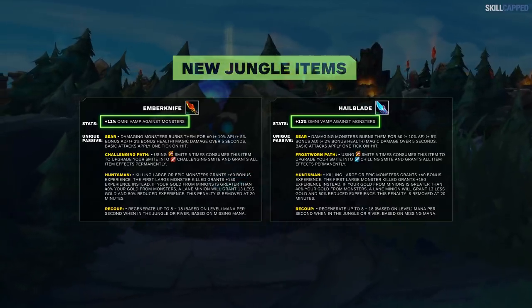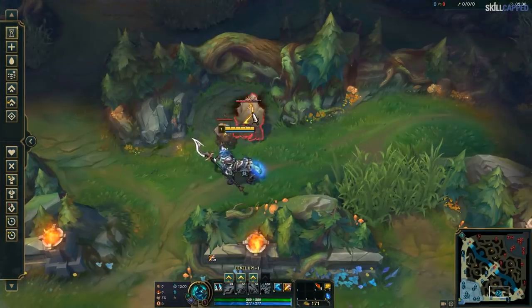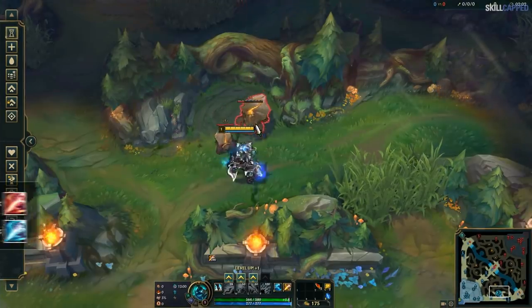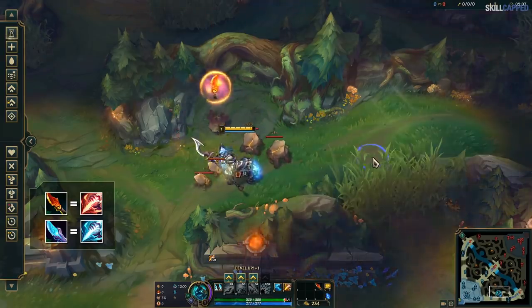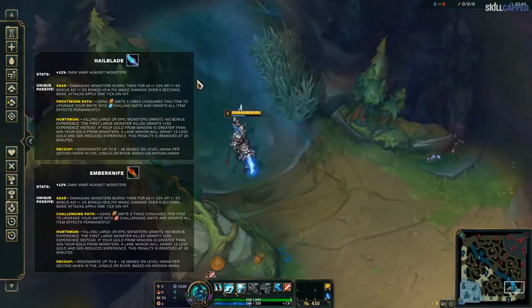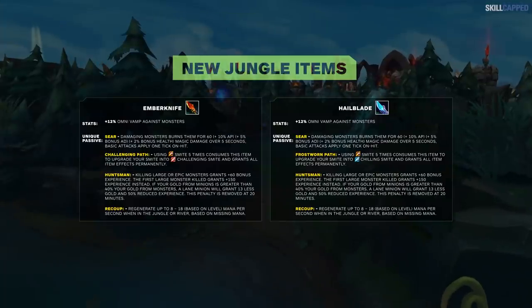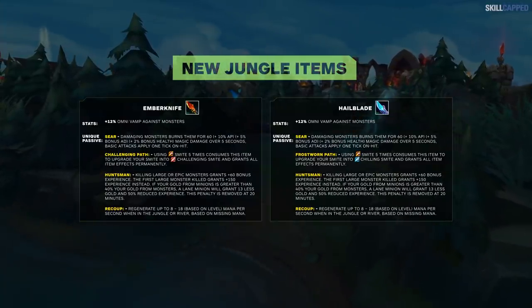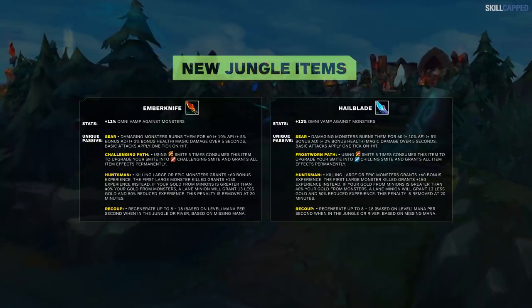There's no difference on which item you buy based on your champion and starting route anymore. The only difference between these two items is the smite upgrade. Once you've used smite five times in the game, your jungle item will be consumed, and you'll get Challenging Smite with Emberknife or Chilling Smite with Hailblade. You retain the stats from the initial jungle item — the Omnivamp and mana regen don't go away. This is merely a way for a jungler's inventory to not be cluttered. The new jungle items are very simple.